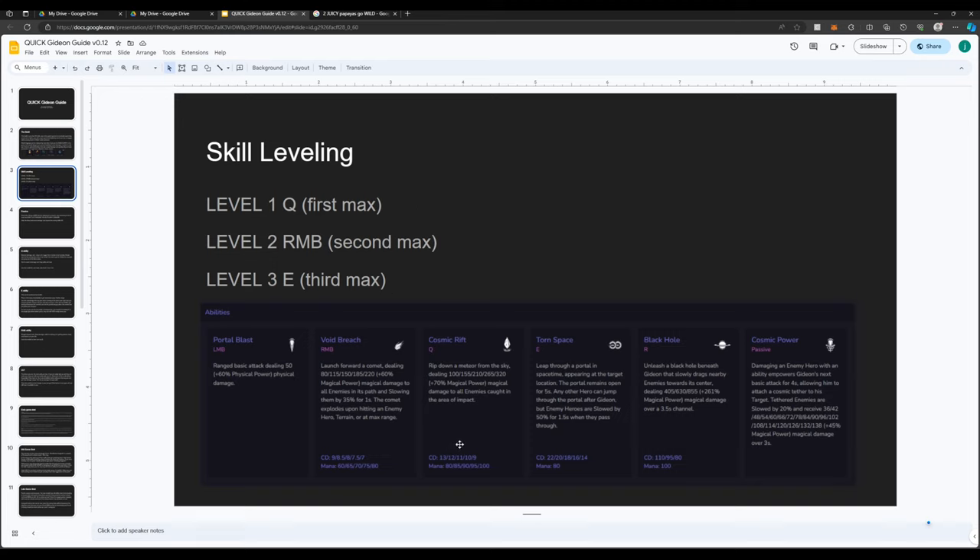For skill leveling, it's going to be the same no matter what. There's zero reason to max E or R&B first — always Q max first, then R&B, then E. And level your ultimate whenever you have the ability to.